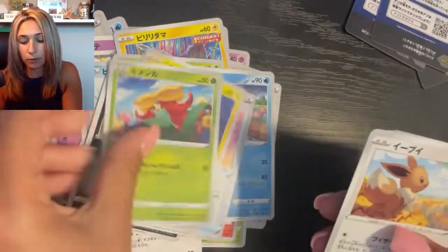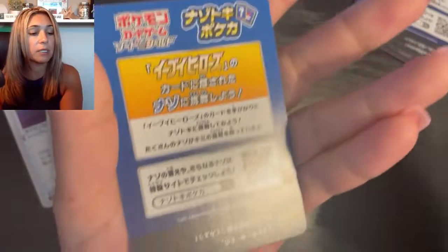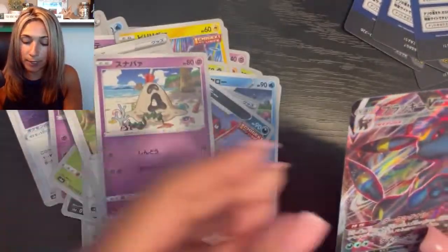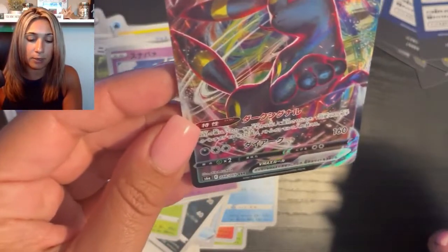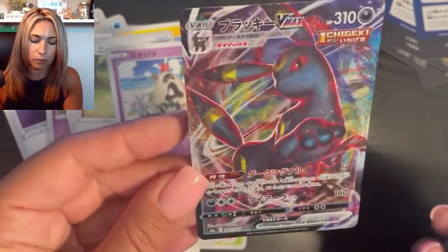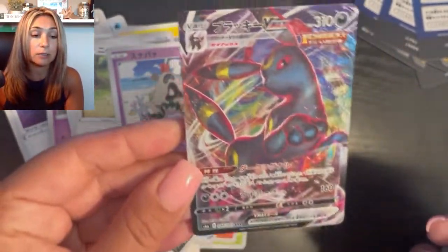I wish they just put the codes face up so I wouldn't have to turn the card over — does that make me lazy? Ooh — Umbreon V-MAX! But I don't think he's looking at the moon. There's no moon here, he looks like he's floating in space, but still pretty.